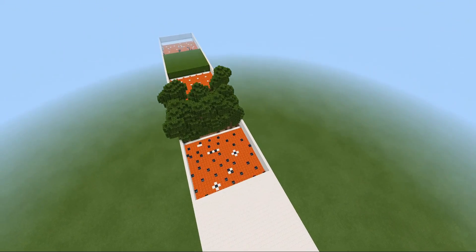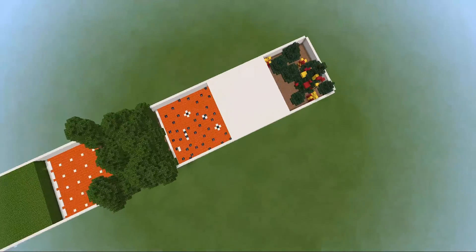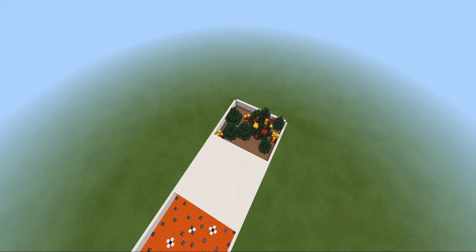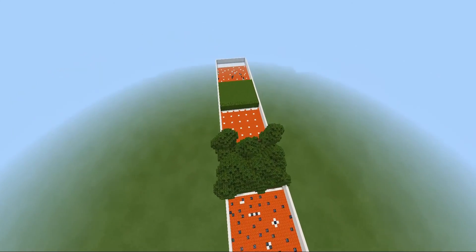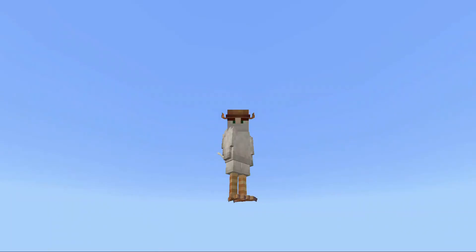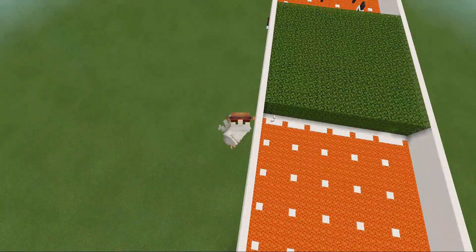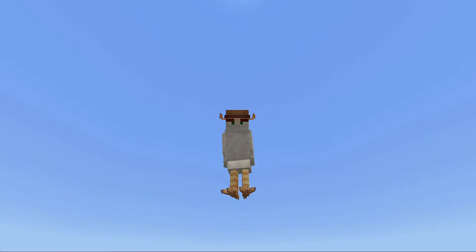Also, guys, there's no checkpoints. So if you die from a fall, there are no checkpoints and you go all the way back to the beginning. I hope you will join us in this $100 course. I hope to see you there. Bye.